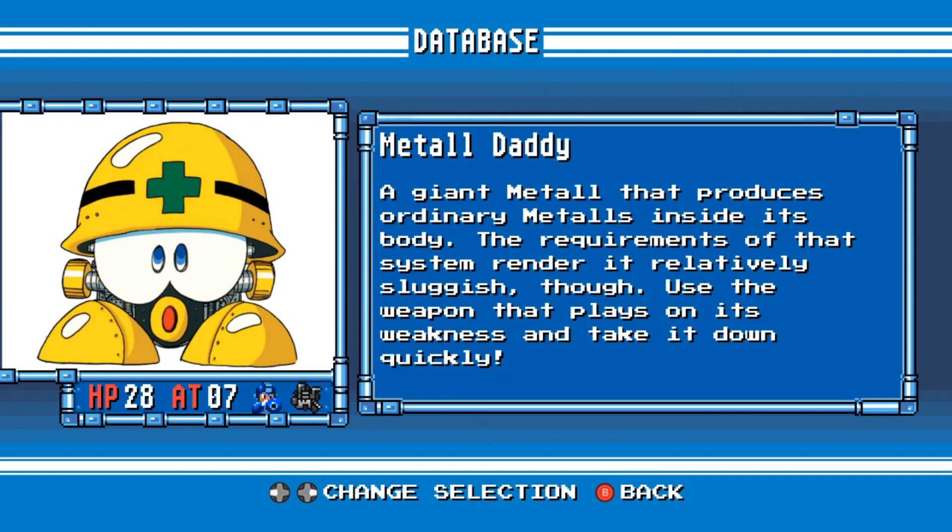Metal Daddy. A giant metal that produces ordinary metals inside its body. The requirements of that system render it relatively sluggish, though. Use the weapon that plays on its weakness and take it down quickly.